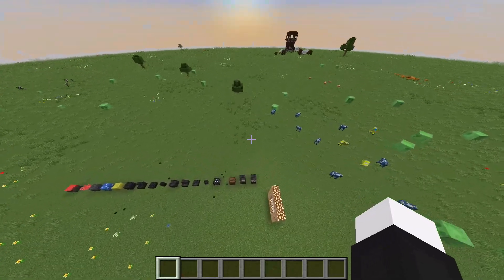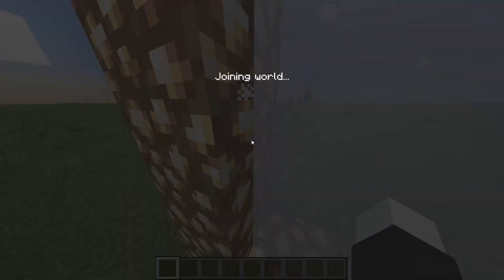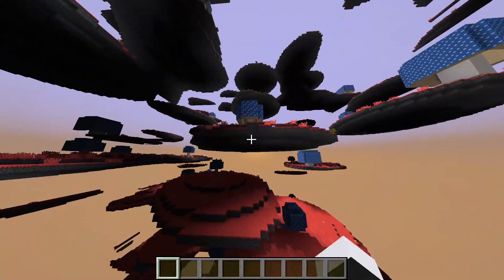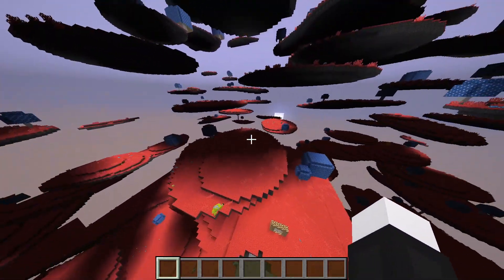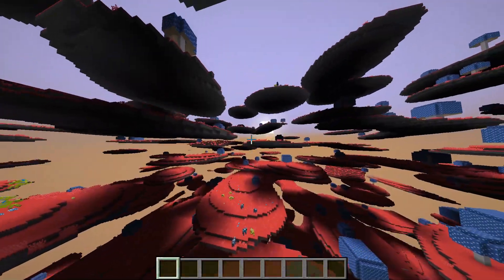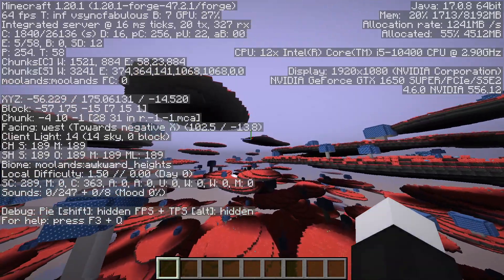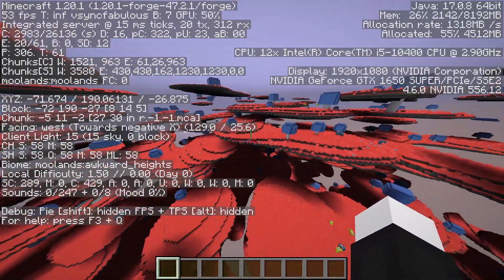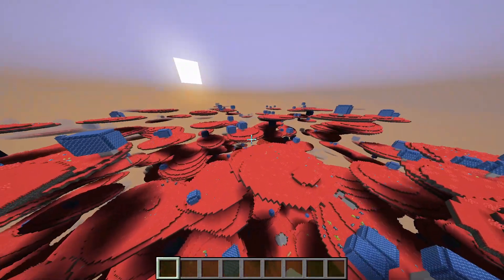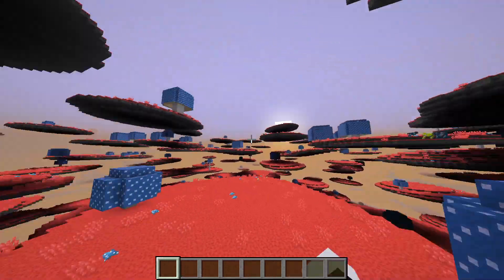Anyway, let's go into the dimension right over here. There are actually some new structures in this dimension as well. There's only one biome in this dimension, which is the Awkward Heights. So you have that, and the generation for this dimension consists of these circular disc-shaped islands.